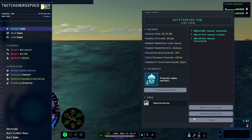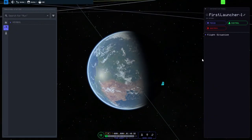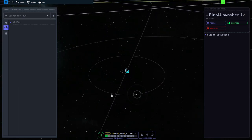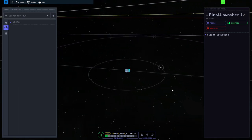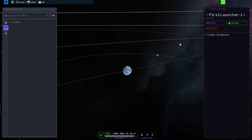I'm going to go to the tracking station just because I like to see everything going on. You can see we have a beautiful, clean and empty system — a system full of possibilities that I highly encourage you to get out there and explore. My name's been Twitchy. That was the simplest and fastest orbital mission I thought I could possibly guide you through. I hoped you enjoyed and I'll see you guys next time. Bye!